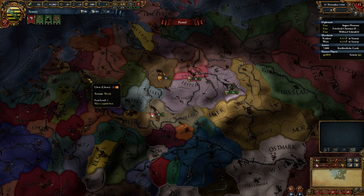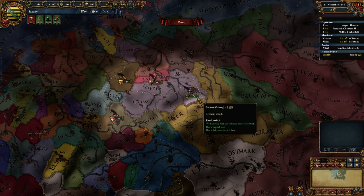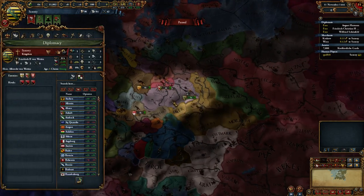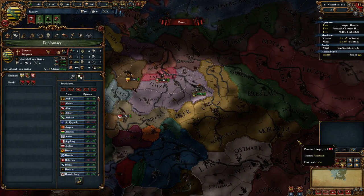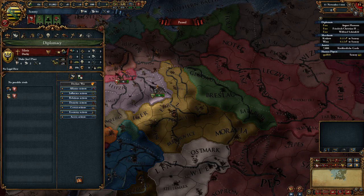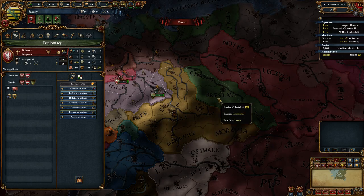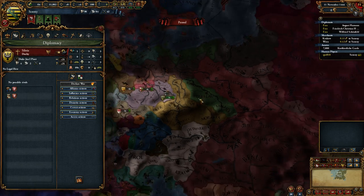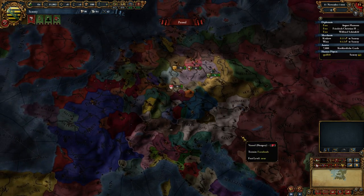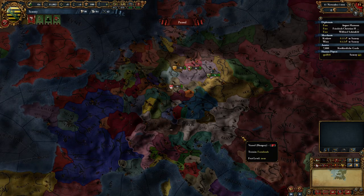Provinces belonging to the HRE determine if a country is a member based on whether the capital belongs. Saxony is just a normal country. Silesia is an example of a country that is in the HRE but starts as a vassal of Bohemia — they're both part of the HRE and that's allowed. So, what's the benefit of being the emperor? What's the benefit of being part of the HRE?